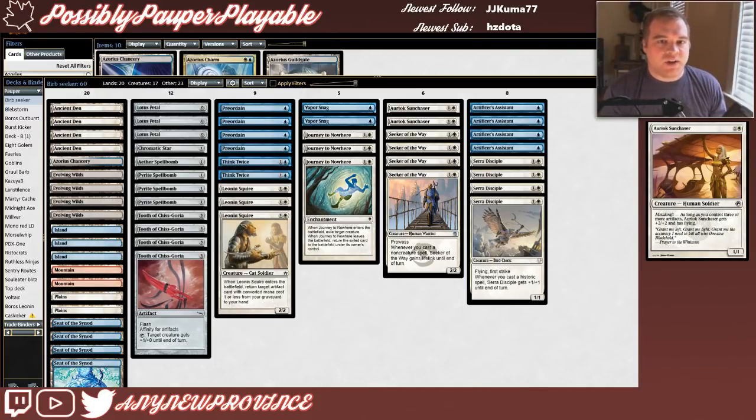Artificer's Assistant and Sarah Disciple are both at their core 1/1 flyers, so for this deck to work we need some more aggressive threats to go along with them. First we have Oriox Sun Chaser, which costs 1 and a white for a 1/1 with Metalcraft — meaning as long as you control 3 or more artifacts, Oriox Sun Chaser gets +2/+2 and has flying. A 2-mana 3/3 flyer is a great threat. There are only 2 copies here because we cash in a lot of our artifacts, so we can't always guarantee 3 on the battlefield at a time.